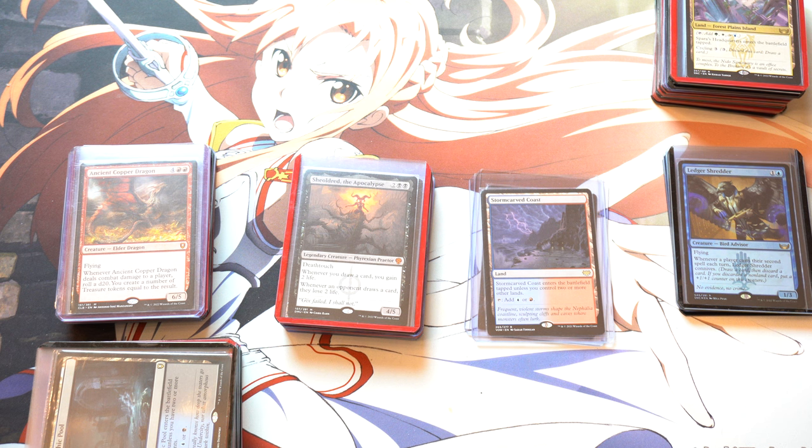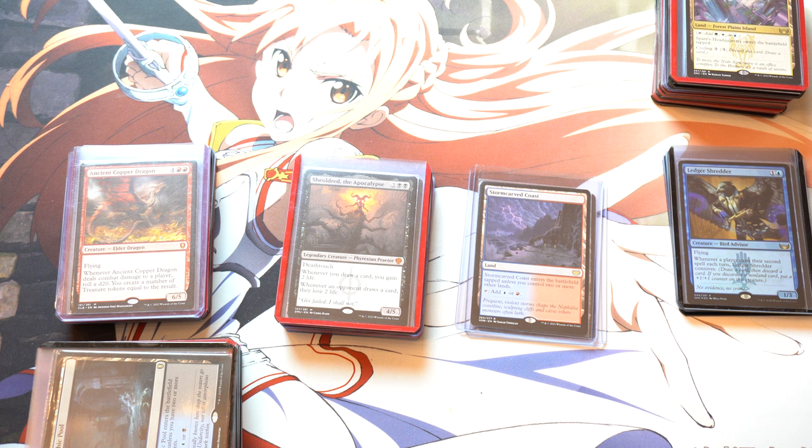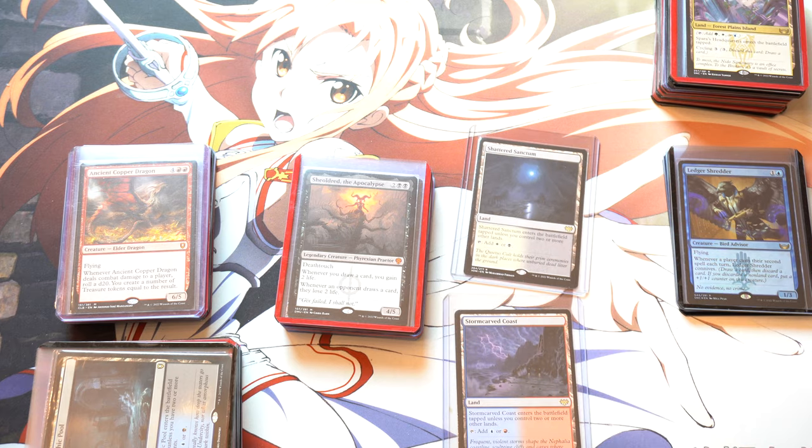The lands in Crimson Vow are pretty good — this one is $25 on Card Kingdom, and others are around $10, depending on the land. Overall, Crimson Vow has a good five-land cycle. The most expensive card is the black-white land. It also has Wedding Invitation and some other semi-okay cards — I wouldn't say they're great, but they're decent. I like it, and it's going to be a new set to add to the rotation.